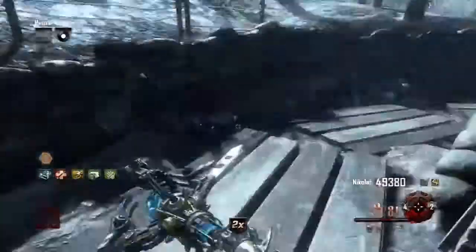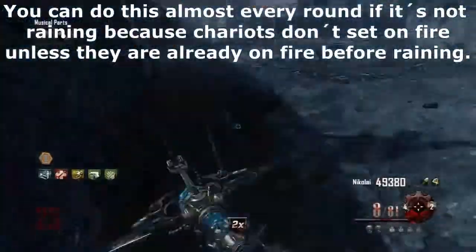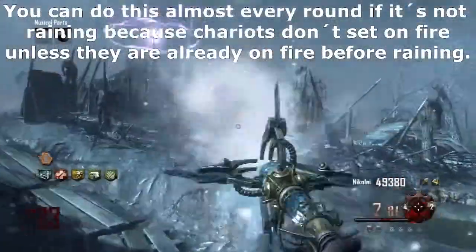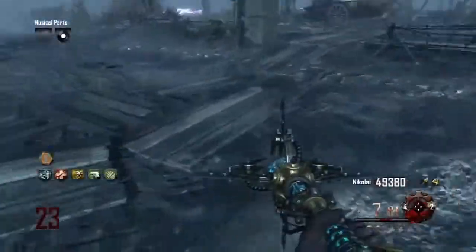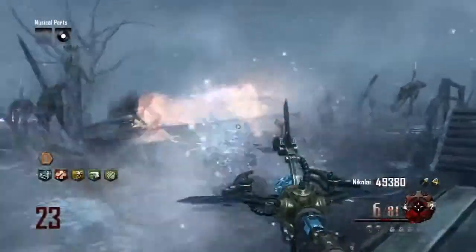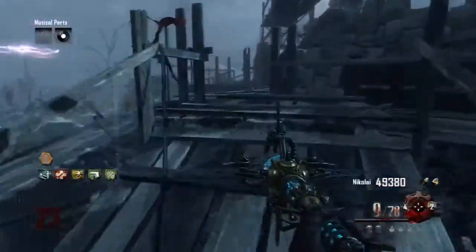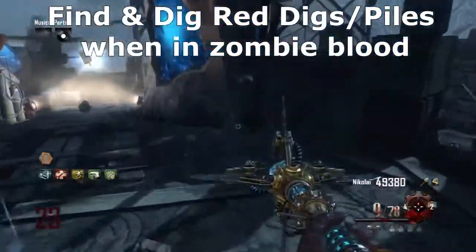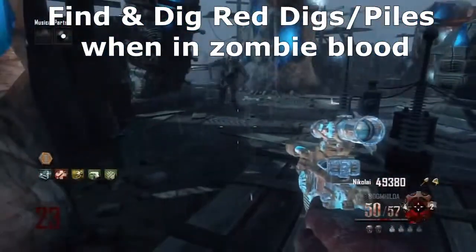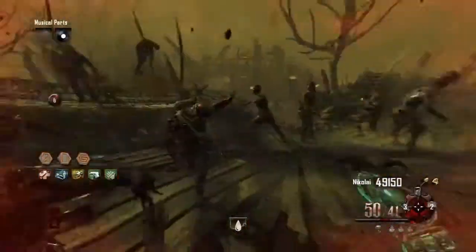Here are a few examples of how to get zombie blood: by killing zombies or killing the Panzerzoldat, or you can also dig up zombie blood which is pretty good. A very nice way to get zombie blood is by activating chariots. You need to extinguish the fire on all 3 of the chariots, but you have to do it fast or you'll need to do it again. You can extinguish the fire only with the ice staff, and stamina is recommended.